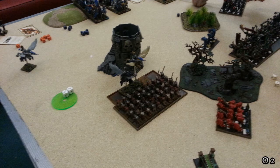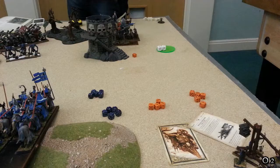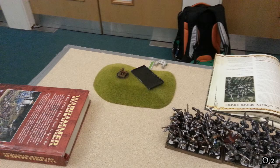Orc Turn 2: He fails Animosity on his left-side Goblin unit, forcing them to charge the nearest unit — the Pegasus Knights. It's actually a blessing since it's better they charge than the Squig Herd. As predicted, the fast cav goes around my blockade and prepares to charge next turn, likely getting a trebuchet. In shooting, Spear Chuckers fail to hit or wound. One Doom Diver scatters off the table, and the second Doom Diver misfires and is out for two turns.